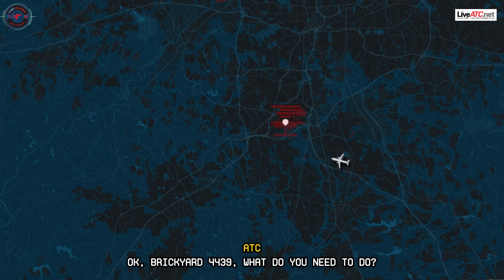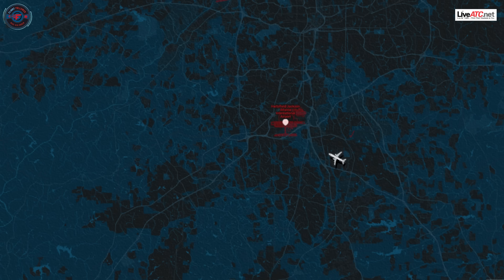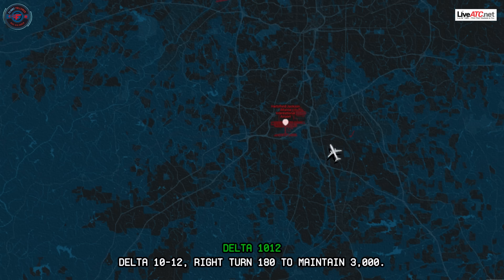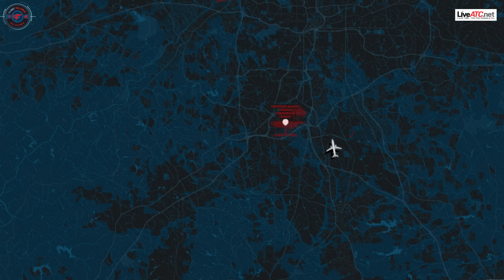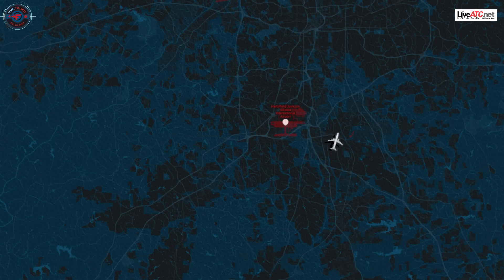Okay, Breakout 4439, what do you need to do? We're trying to descend here. Delta 10-12, turn right heading 180, maintain 3,000. Delta 10-12, right turn 180, maintain 3,000. Delta 10-12, contact approach 124.6, I'll bring you back around. 24.6, Delta 10-12.